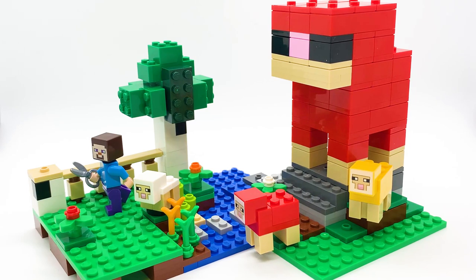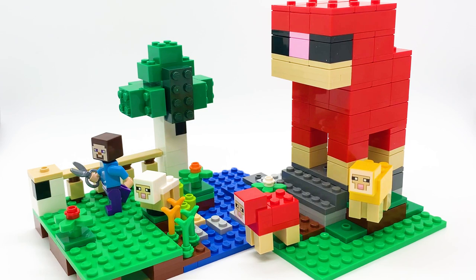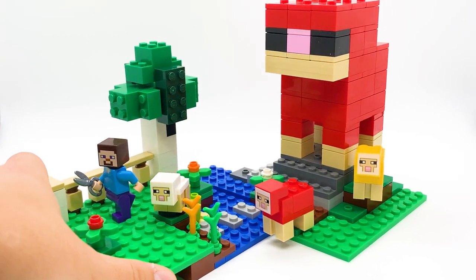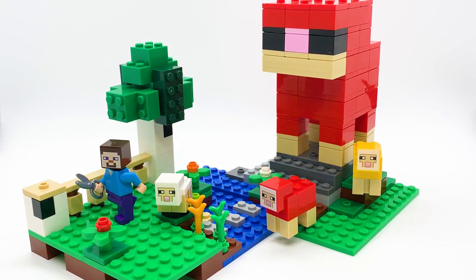Hey everyone, I'm Mind, and this is set number 21153, The Wool Farm, from the LEGO Minecraft theme. This set contains 260 pieces, 4 figures, and retails for $19.99 in the U.S. I picked up this set out of sheer curiosity because it looked really unique, and I was very curious how they were going to do this sheet build in the back here, and I have to say, I am not disappointed at all.